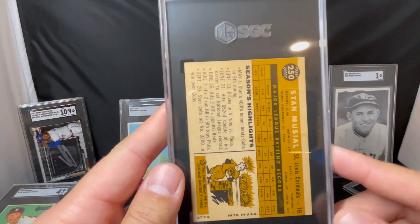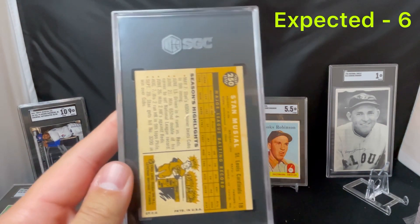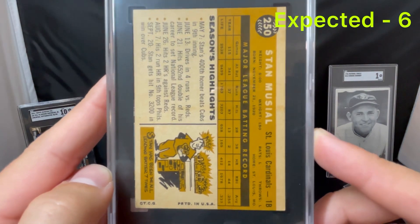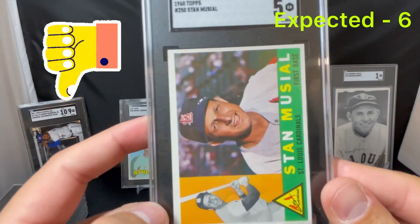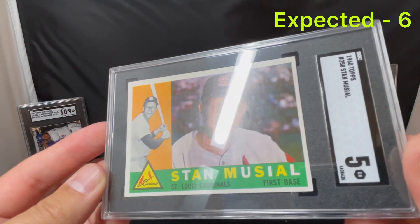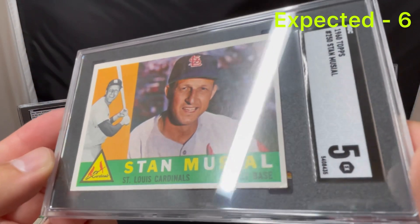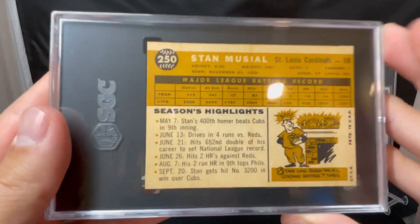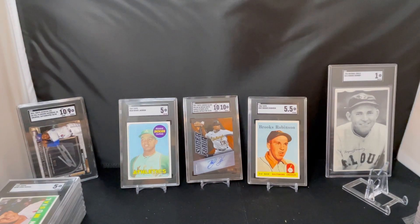Next here we got a Musial — this is 1960. I wrote down a 6 on this card. Anything above a 5 for these vintage cards is pretty good. The back coloring looks great, it's pretty well centered — a little bit of staining on the card, but very bright. This came back a 5 — kind of disappointing. Centering's off but the core looks great. I'm not sure why it only got a 5. The surface is very clean — probably a combination of being a little off center and that one corner on the right being a little rough. I missed that one by a full grade — I said a 6, unfortunately.